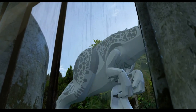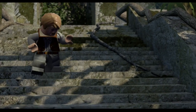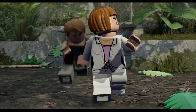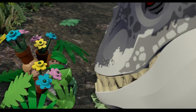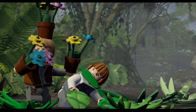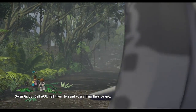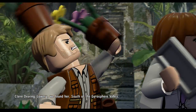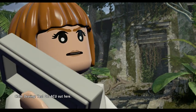He's not pleasant. Get out of here. We're just plants, don't bother us. Call ACU, tell them to send everything they've got. Larry! We found her. South of the Gyrosphere Valley. Wait, are you following the dinosaur? Yes. Get ACU out here.